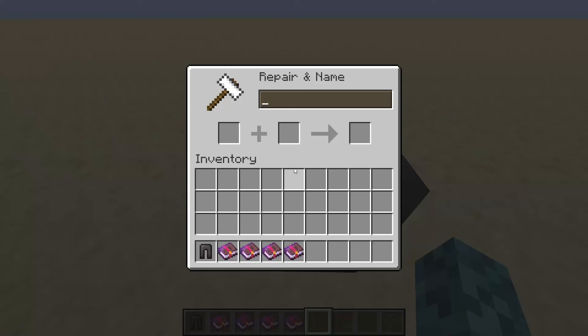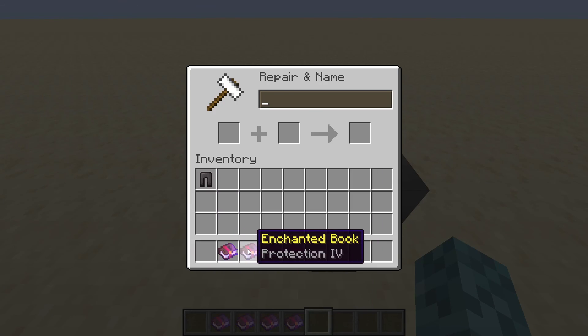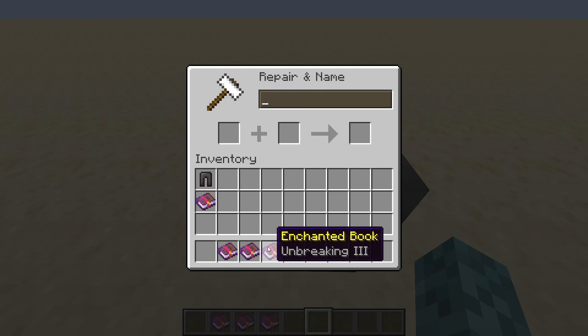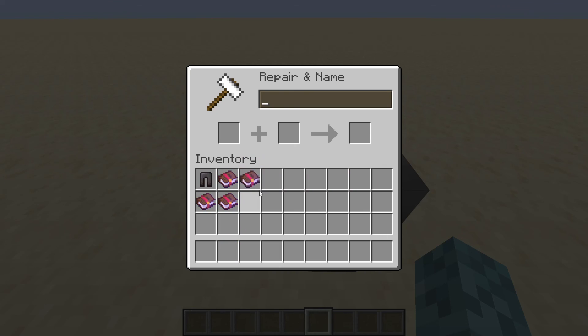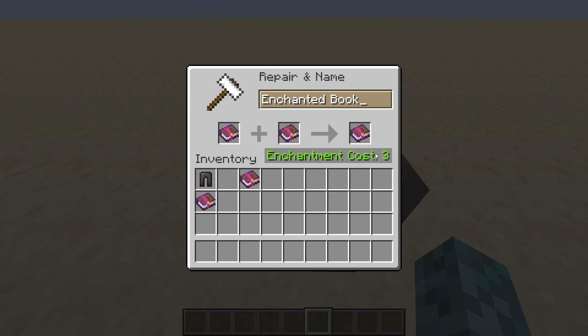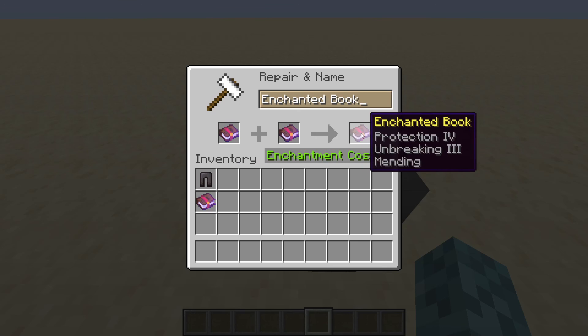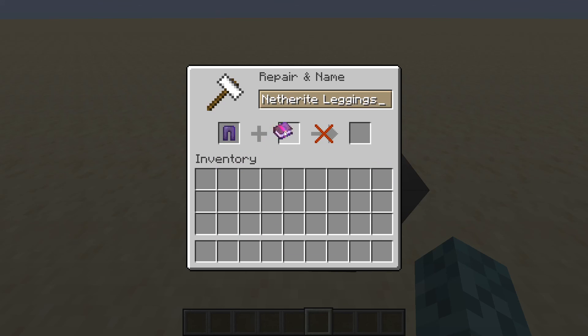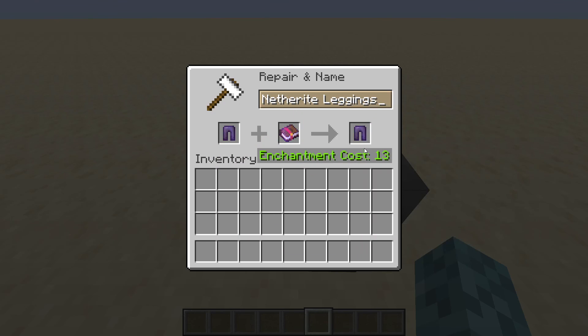But what happens if we have an odd number of items? We have to do something a little bit different, but it's all pretty easy. We go ahead and do the same first step — pair our most expensive book with our item on the left, and we're going to have this Curse of Vanishing here. We pair up our books just like normal, but when we pair up, say, Unbreaking and Protection, we'll have our least expensive book, Mending, left over. That's perfectly fine — we can just combine those two books for 3 levels, then combine with Mending for another cost of 3. Then we combine our pants and Curse of Vanishing for a low total cost of 13 levels.